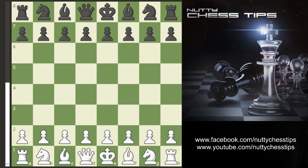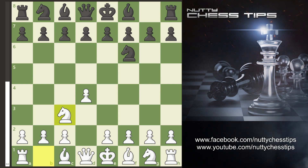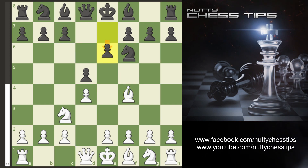First moves on the table are D4, Knight F6, Knight C3, D5, Bishop F4, and now when your opponent goes E6 we simply put the Knight to B5.